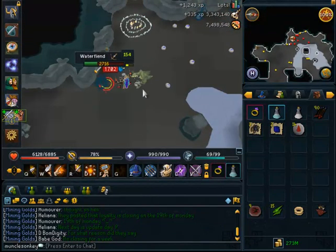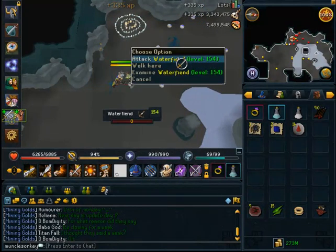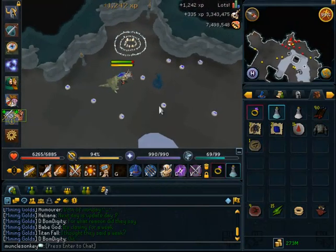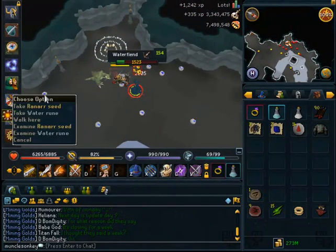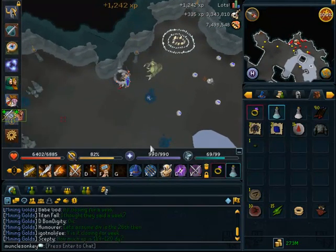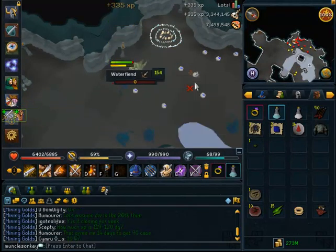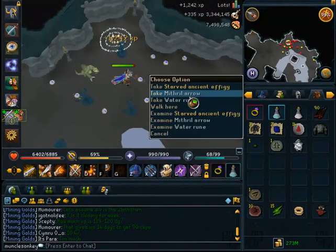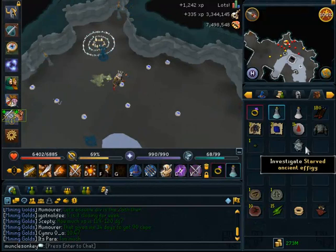You're getting amazing XP and amazing Summoning as well. The bad thing about tasks like Dark Beast — Dark Beasts are about the same XP per hour — however, their drops are just so bad that you really almost lose money doing a task there. But with Water Fiends, that's not even a problem. Water Fiends are also very, very good for Effigies because you kill a lot of them per hour and they are such a high combat level.